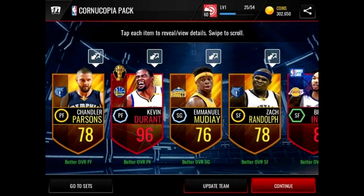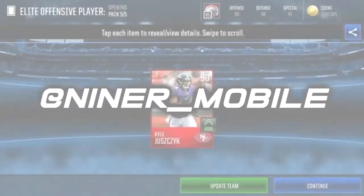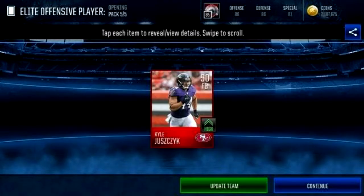Moving on to the fourth spot, we got this boy Niner_mobile. He pulled a 90 overall fullback — his name is Kyle Juszczyk — from the offensive elite player set. I think you get it from the weekend tournaments. We got a 90 overall fullback, and that's pretty beastly, moving into our fourth spot right there.